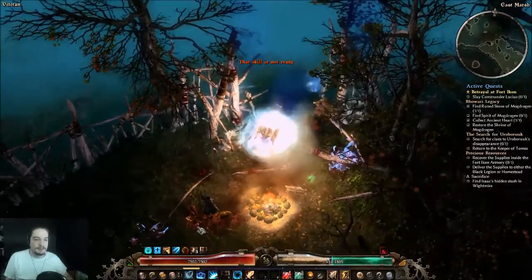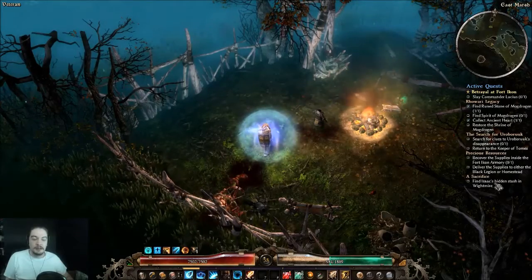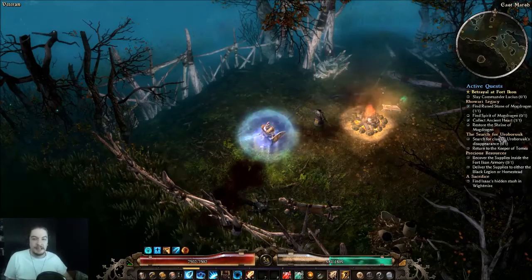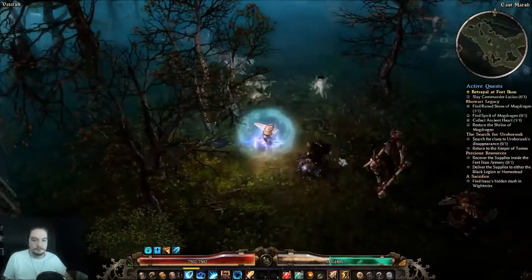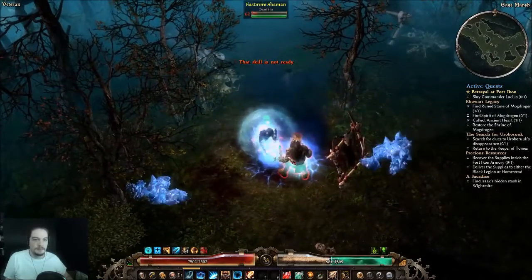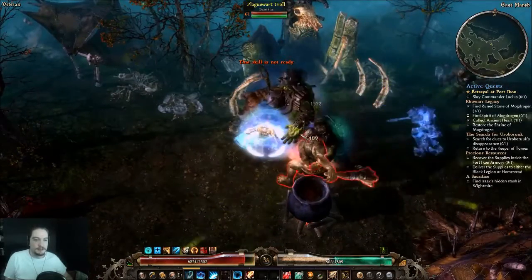I should point out what we're doing today in this video. We're going to collect something — I technically have the item, but I'm going to show where to get it for a quest in the near future. And we're going to polish off the search for Oruburuk, which we got in the previous short video. Then I'm going to go back to Fort Icon and go after Captain Lucius. So we're going to have some really fun fights.